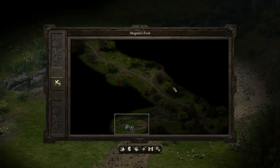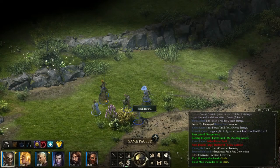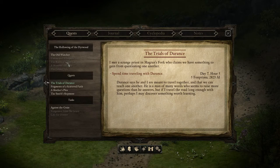Welcome back everyone to my Pillars of Eternity Let's Play. We're currently in Magran's Fork. I've just recently recruited Durantz to our party, so the party's completely filled up now. I'm going to be heading off towards Kaid Newa pretty shortly. The old Watcher quest is linked to that, and also Edda's quest, I believe, is linked to it as well.